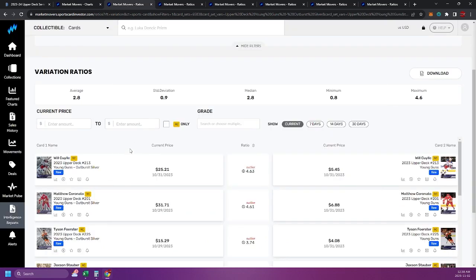Let's take a look at the first parallel — the Outburst Silvers. The ratio on the Outburst Silvers is about 2.8, so close to three. For those that don't know what a ratio is: you take the price of the base young gun — say $10 — and multiply by 2.8, putting the value at roughly $28. It's not rigid or hard and fast, but it gives you a good idea. There's been a bunch of sales now that the product's been out long enough, so it's just a baseline.